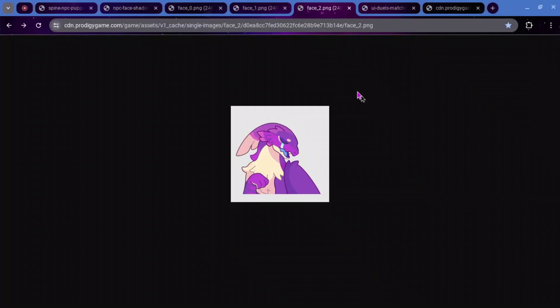Here are just the separate faces. This is face 0, this is face 1, and this is face 2. It's just stuff that you've already seen, but just as a single image.